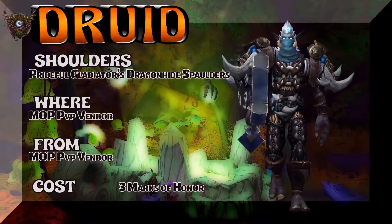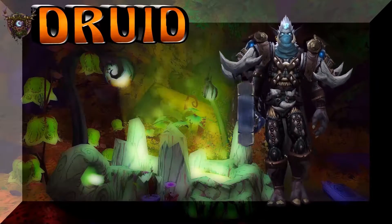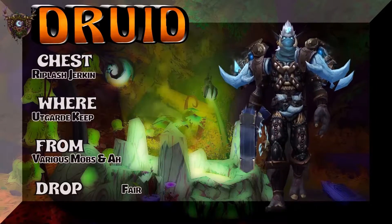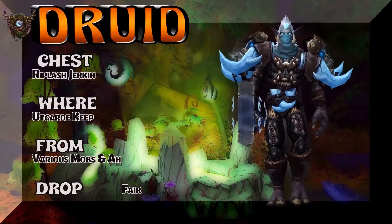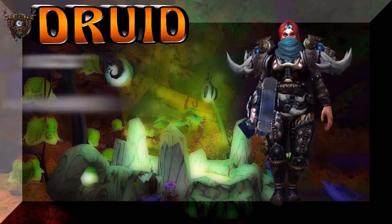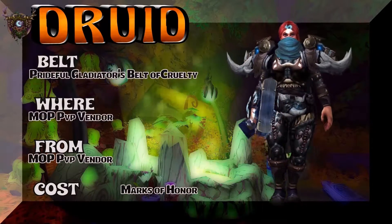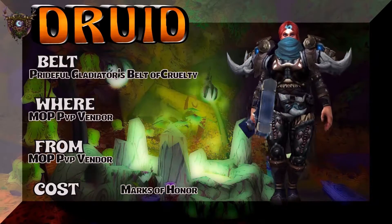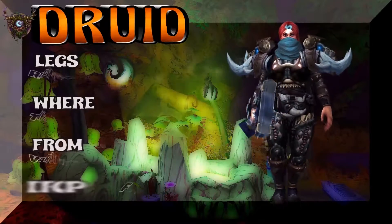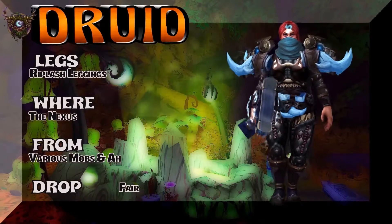MoP is represented with the Prideful Gladiator's Dragonhide Spaulders — MoP PVP vendor, three Marks of Honor. If you hoard, you'll need to go Grievous to get those shoulders. The chest is the Riplash Jerkin Guard — a very simple, clean dungeon drop from Wrath — I really like that blue look for druids. The belt is the Prideful Gladiator's Belt of Cruelty — if you hoard, go Grievous — so the belt and shoulders are from the same PVP tier set.